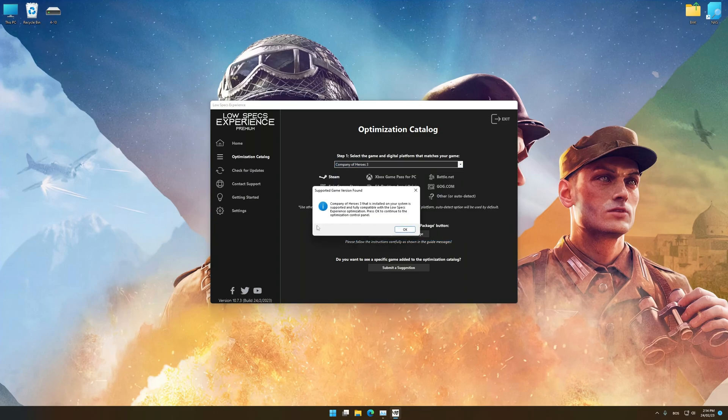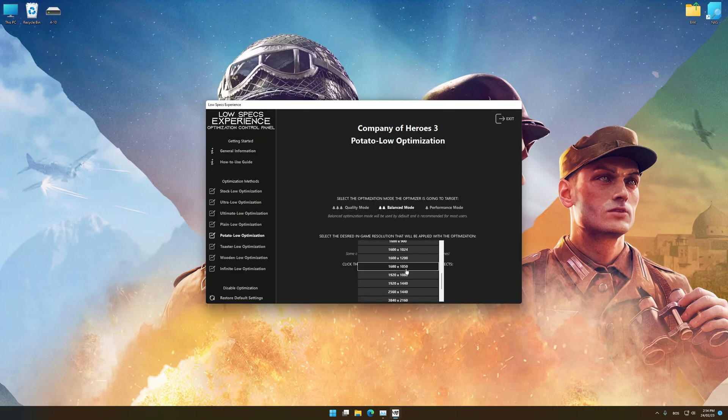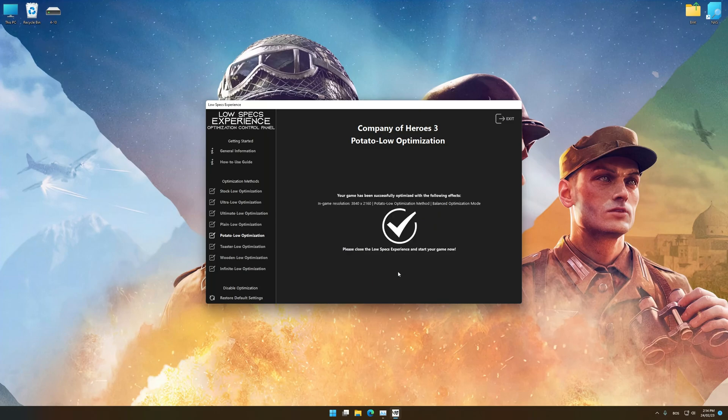Once that is done, press 'Load the Optimization Package.' Low Specs Experience will now automatically check if the game version currently installed is supported by this optimization. If it is, press OK and the optimization control panel will load. When the optimization control panel loads, simply select the optimization presets and the resolution you would like to render your game at. This is something you will need to experiment on your own in order to see what works for your system the best. Once you decide which optimization presets and resolution you are going to use, press the Execute Optimization button and then start your game.